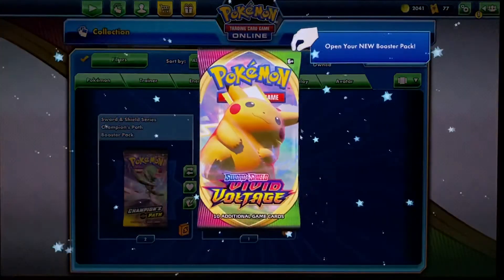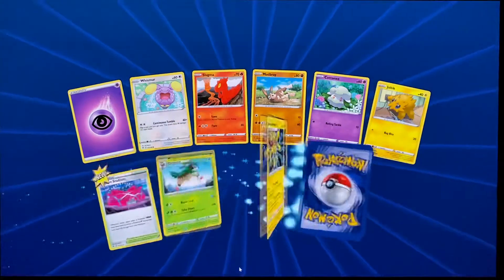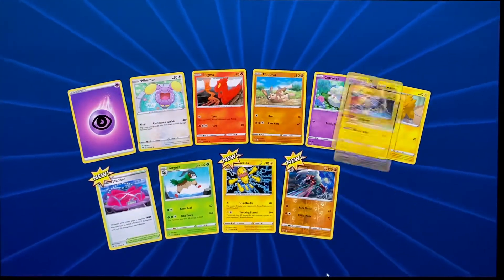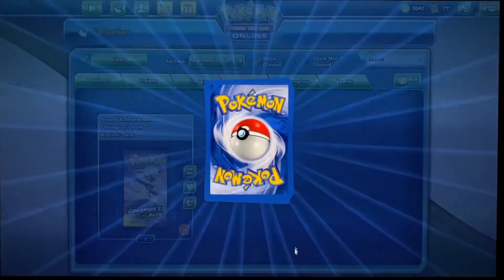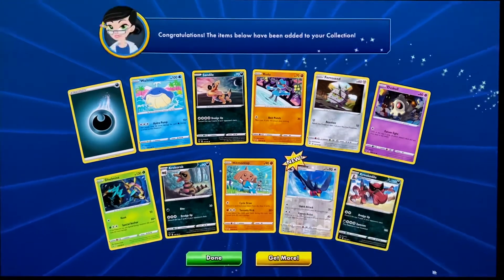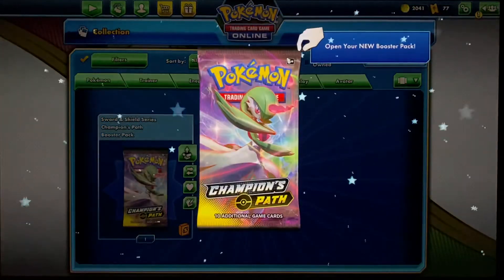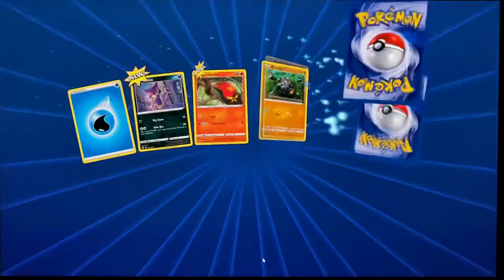We'll have to try out some of these V cards. I am trying to make a Togekiss V and Togekiss VMAX deck — I don't know if that's smart. Someone let me know in the comments if that's even worth it. Bunch of new cards, which we always like to see — it's better than getting all the same cards. We got Swellow and a Krokorok; I think we got two Krokorok in the last pack opening, so I definitely don't need any more.